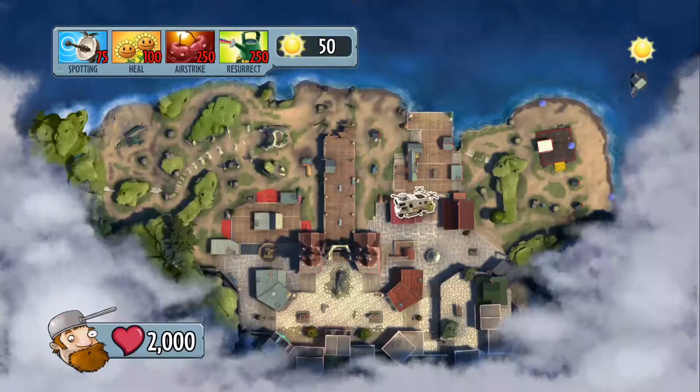A boss mode also lets you manage resources, sort of like the original Plants vs Zombies game, in order to assist other players on the field.